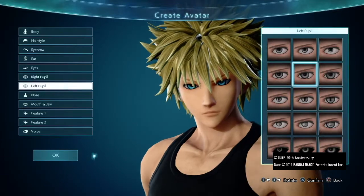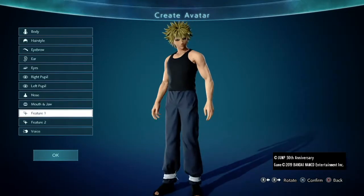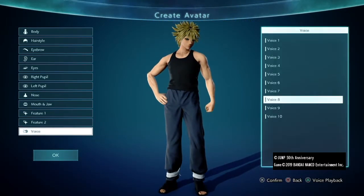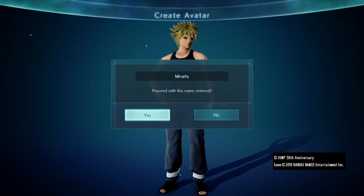Then you want to select these pupils and make them bright blue. You can change these if you want the reanimated look, but that's up to you. Then you're going to want to select this nose as well as this mouth, and to finish up I gave him some eyeliner, because you know he does be rocking that in the show. Finally, select the voice — I went with 8 in this case, but it's up to you. None of them are exactly like him, so it doesn't really matter too much.